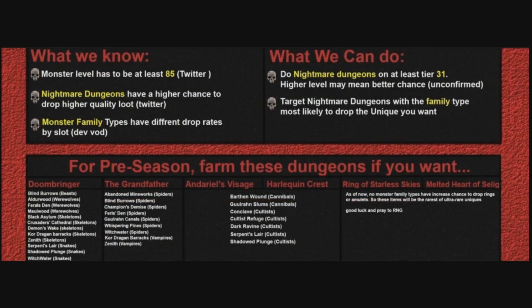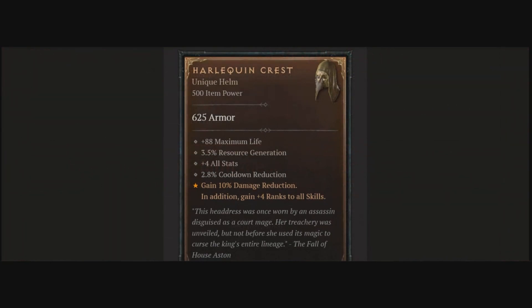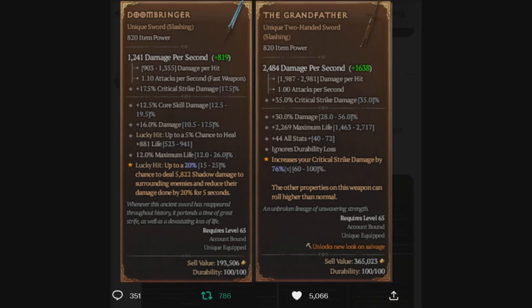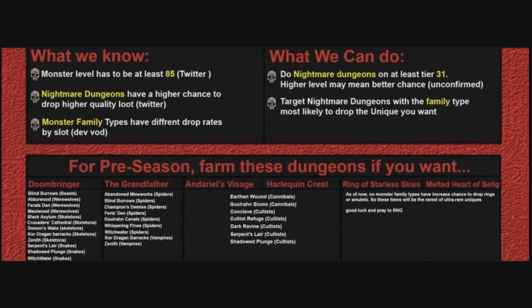Now that you have all of that information, you might also want to farm for uniques. We now know that they can drop at least at tier 31. You can actually do all of these things at the same time, within minutes, and get yourself some amazing XP as well.